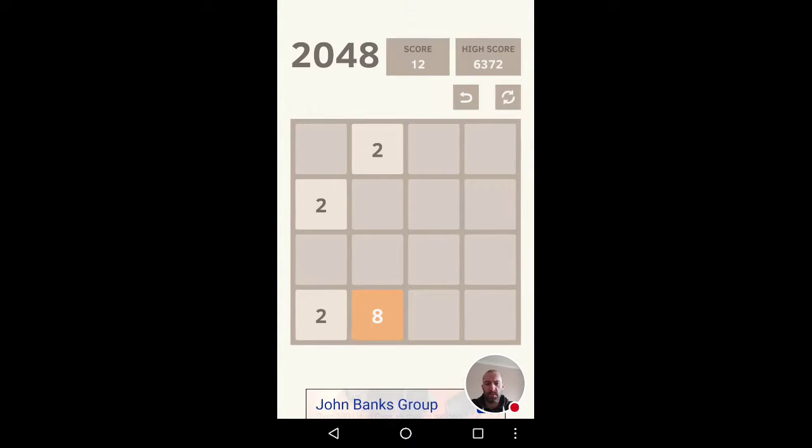Every time you push the screen you get another two that pops up. So there's two eights — that makes sixteen. You keep combining tiles: two and two make four, four and four make eight, and so on. Put that up, put that down — sixteen, then you've got thirty-two.